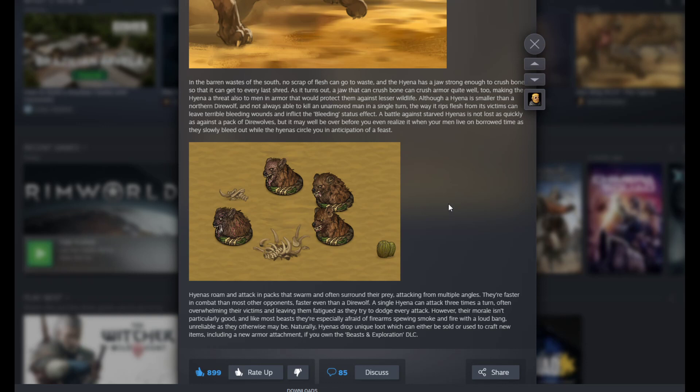Although a hyena is smaller than a northern dire wolf and not always able to kill an unarmored man in a single turn, the way it rips flesh from its victim can leave terrible bleeding wounds and inflict the bleeding status effect. A battle against starved hyenas is not lost as quickly as against a pack of dire wolves, but it may well be over before you even realize it when your men live on borrowed time as they slowly bleed out while the hyenas circle in anticipation of a feast.